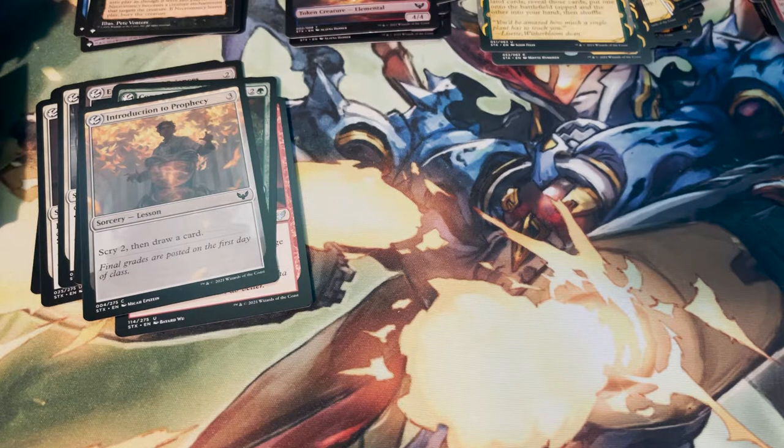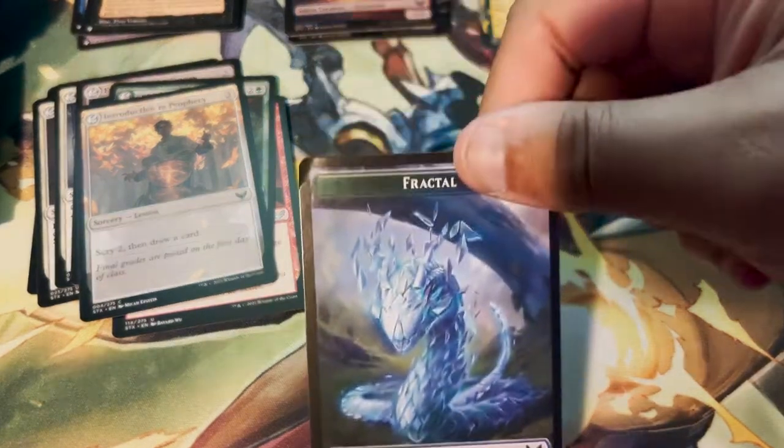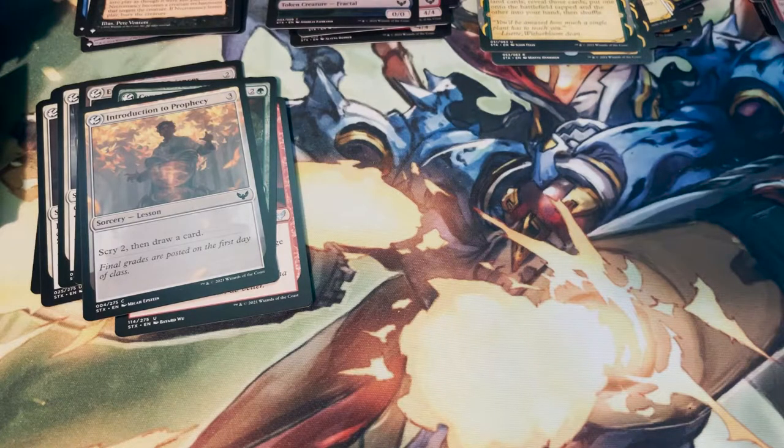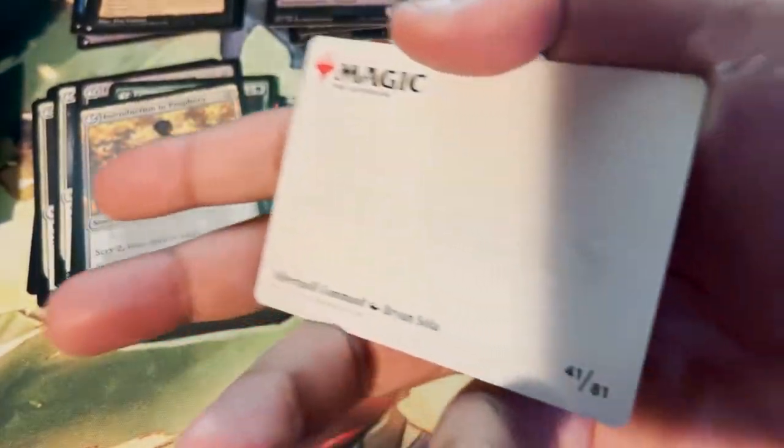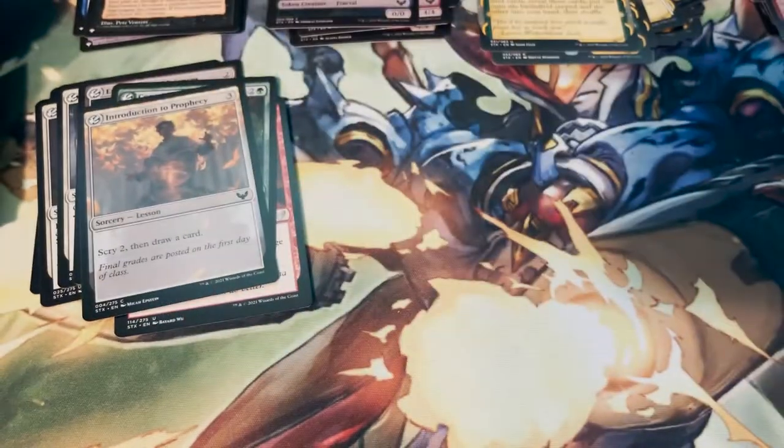Our token is a Fractal. Art card: Silverquill Command by Brian Sola — I recognize this one. The swagger is infinite.